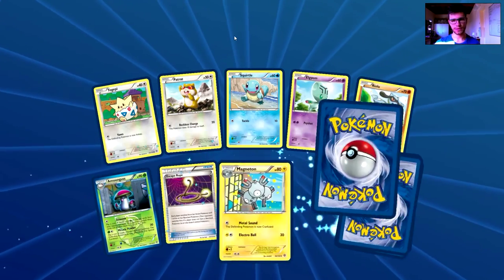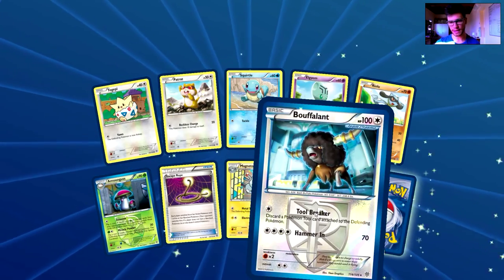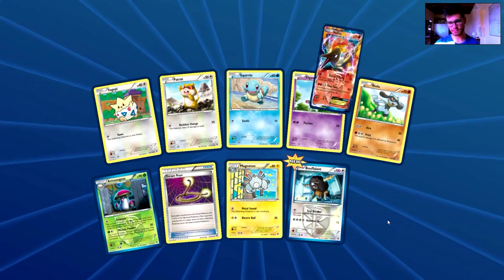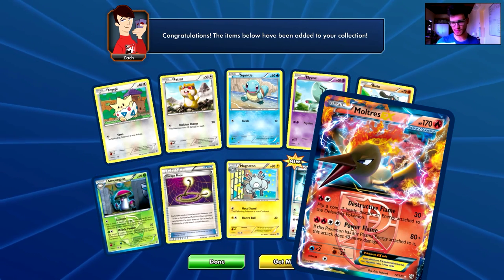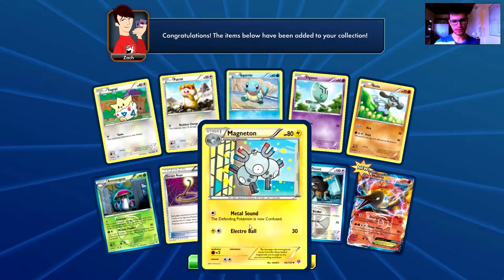Second Plasma Storm pack: Toadzepi, Patrat, Squirtle, Elgien, Riolu, Amoonguss, Escape Rope, Magneton, a Reverse Holo of a Buffalant — nice! And the rare is finally a Moltres EX! Destructive Flame, 170 HP. First time ever seeing this card. Power Flame does 80 damage, plus 40 more if this Pokemon has any Plasma Energy attached. Wow, awesome artwork, awesome card!